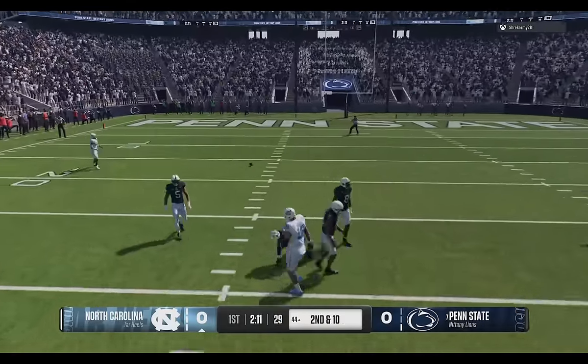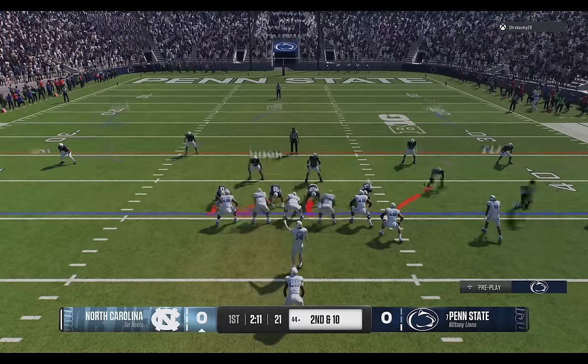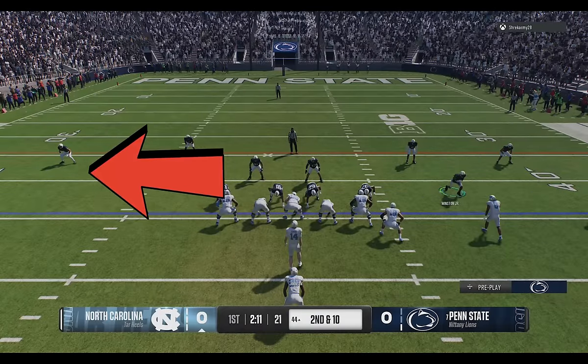Those blue dots are the pass rush bars letting me know the linemen are targeting me. I want to draw their attention so the cornerback can get in free. Even though I didn't set it up perfectly, the cornerback still comes in free off the edge before my opponent gets the ball out. If he had thrown it on target I would have had an interception. One downside of the pinched alignment is you lose outside run containment to the left side, though this can be solved by motioning out the corner flat.